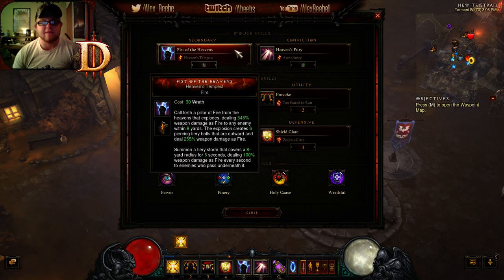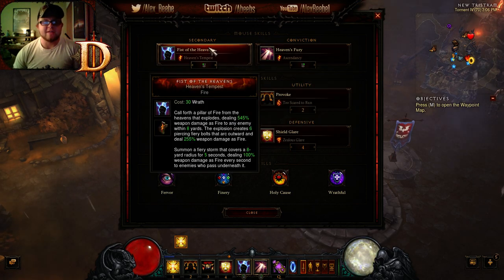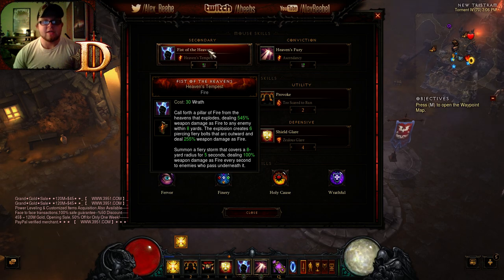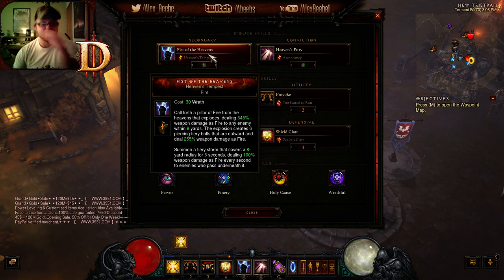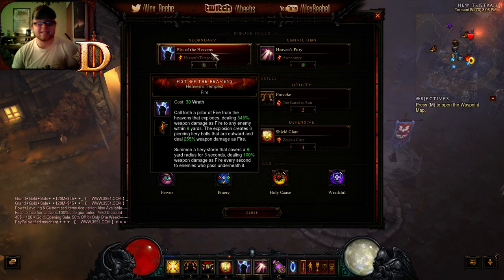On your left click you're going to be using Fist of the Heavens, Heaven's Tempest. This is a fire build, so everything I'm going to be using — except for Heaven's Fury — is going to be a fire skill so that it has good synergy with all my fire stuff. Fist of the Heavens Heaven's Tempest Fire is your main spender, it does all your damage — 255% weapon damage as fire, plus another 100% weapon damage as fire for the little bolts that storm off the Fist of the Heavens. It's a DOT skill, so you can pop a bunch in the middle of a pack and run away and it'll probably finish off the pack.